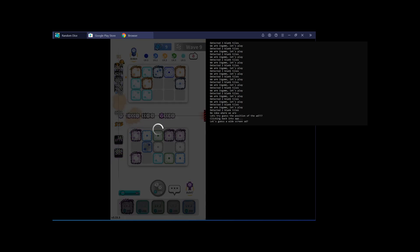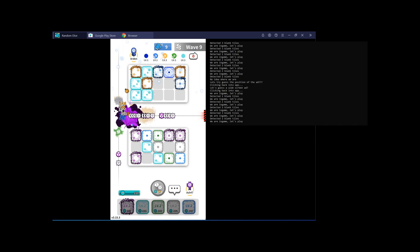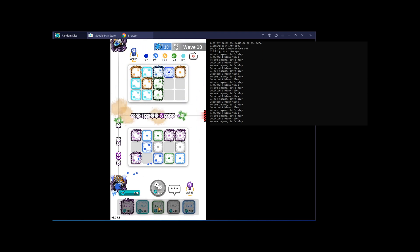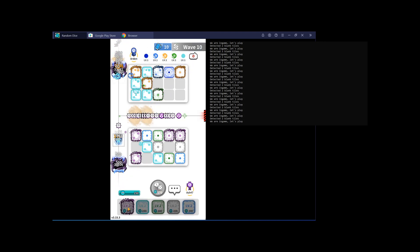There are a few more menus to click through to get in-game, but it's just a matter of looking for a known set of pixels — like the text we need to click — and then clicking in the right spot. Eventually I had a fully functional bot that could watch ads and actually get into the game.